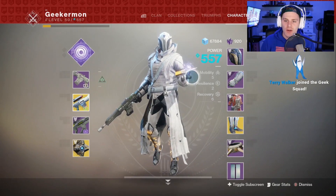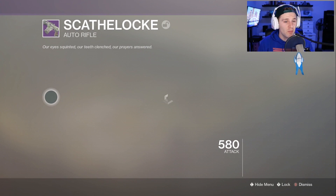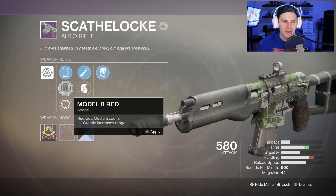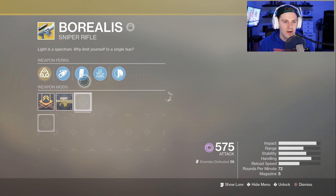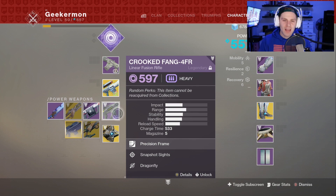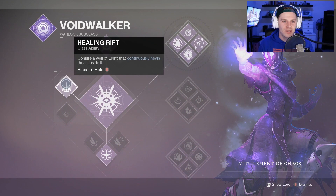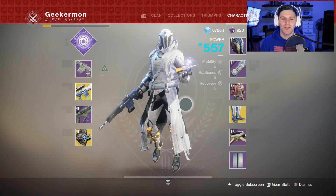The loadout we're going to use is Transversive Steps paired with the Scathelock auto rifle, which is one of the tiers that did receive a buff. Adaptive frame. It did receive a buff, and it's the old school one, so let's pick a good shader — how about Glacial Whisper? It's got Under Pressure, High Caliber Rounds, and the short zoom sight. Borealis sniper, which is always a beast crucible sniper. Hard to beat the Borealis. If you're a beginner sniper, the Borealis is one of the best ways to start out sniping because it's very forgiving. And then the Crooked Fang, which is my personal favorite linear fusion rifle beyond Queen Breaker — favorite legendary for sure. That paired with top tree Voidwalker, Axion Bolt, and the healing rift with Blink. This loadout is not meta by any means, but should be fun to take into the crucible regardless.